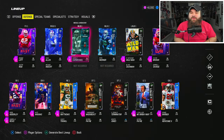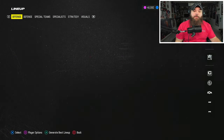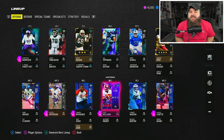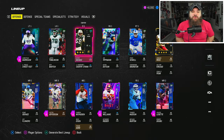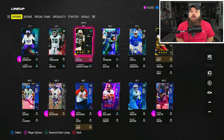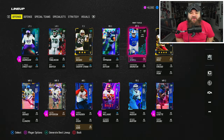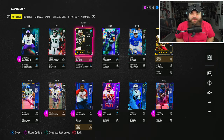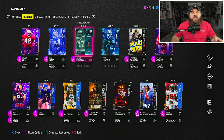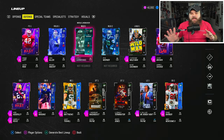Alright boys, today we are back with another no money spent lineup update. We made some moves — the offensive side of the ball really didn't change much, we just got more Team Captain tokens for Kevin. We need a left guard and a right tackle. It is a struggle for us; we need some new offensive linemen for sure. That's got to be our next upgrade.